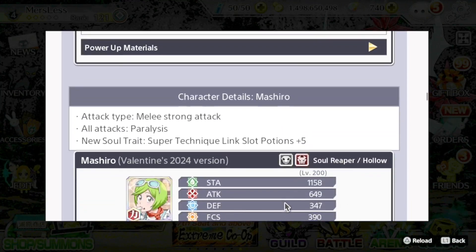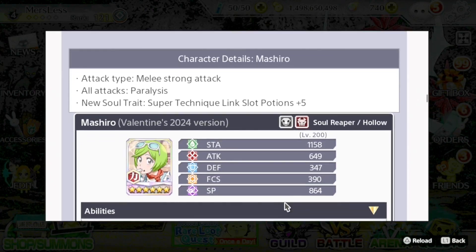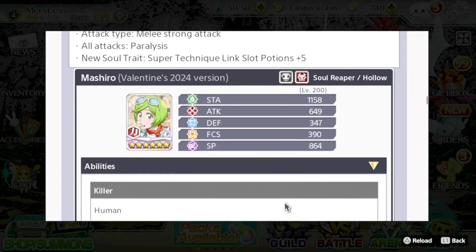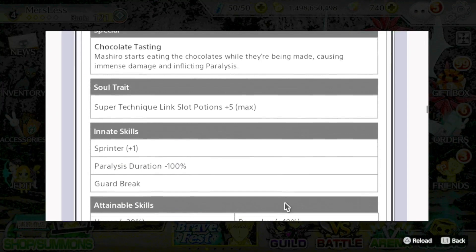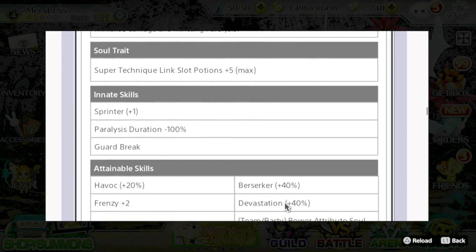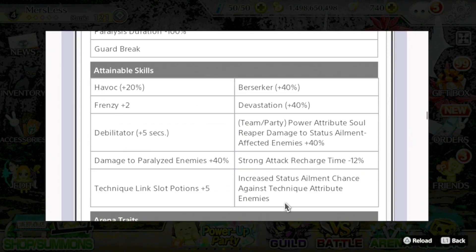Up next we have the Mashiro, who is a melee strong attack unit with paralysis on all of her abilities. She has the super technique link slot potions plus five soul traits. She is a power human killer unit. Her innate skills are sprinter plus one, paralysis duration minus 100%, and guard break. The rest of her skills are havoc 20%, frenzy plus two, defibrillator plus five seconds, damage to paralyzed enemies 40%, berserker 40%, devastation 40%, team slash party power attribute soul reaper, damage to status ailment affected enemies plus 40%, strong attack recharge time minus 12%, and increase status ailment chance against technique attribute enemies.